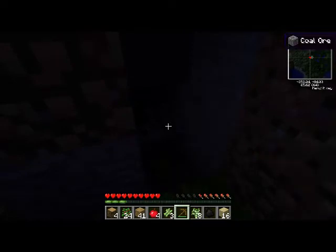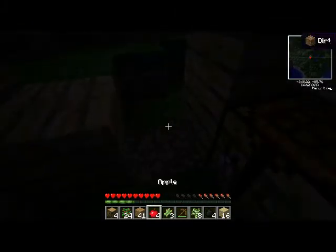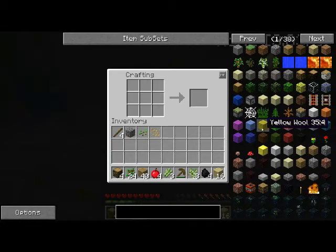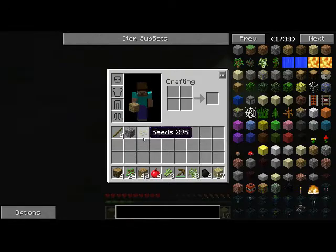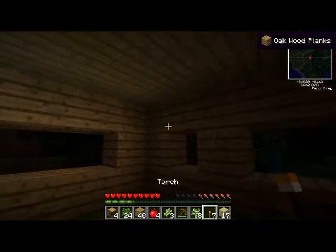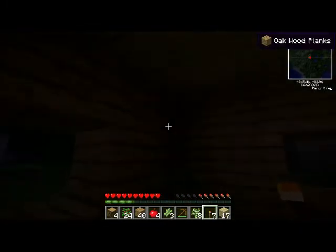I'm going to mine a couple more pieces of coal — that should be enough for right now. Not sure how much is back here because we don't have any light yet. Let's put that there — get away from the wall and go ahead and make torches. I'll make eight torches, throw that stuff down, pick it right back up. There we go — now we're shedding some light on this situation.